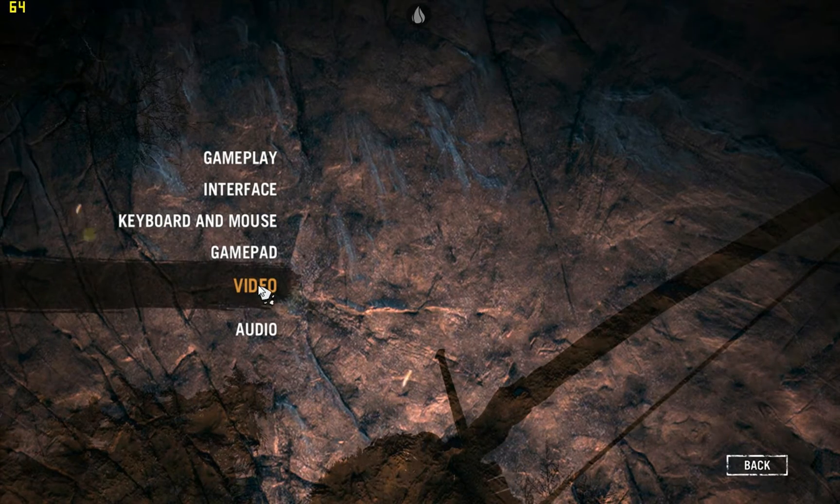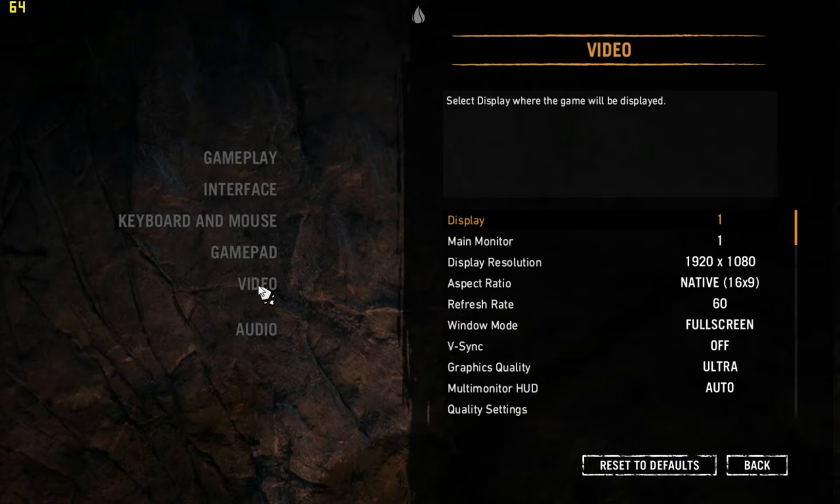First, we'll present Far Cry Primal at Ultra settings. After the initial segment, we'll then switch to Very High. You'll notice a significant FPS increase, and for good reason — there's a lot of detail to this game. Far Cry Primal is one of the most demanding titles of the year.